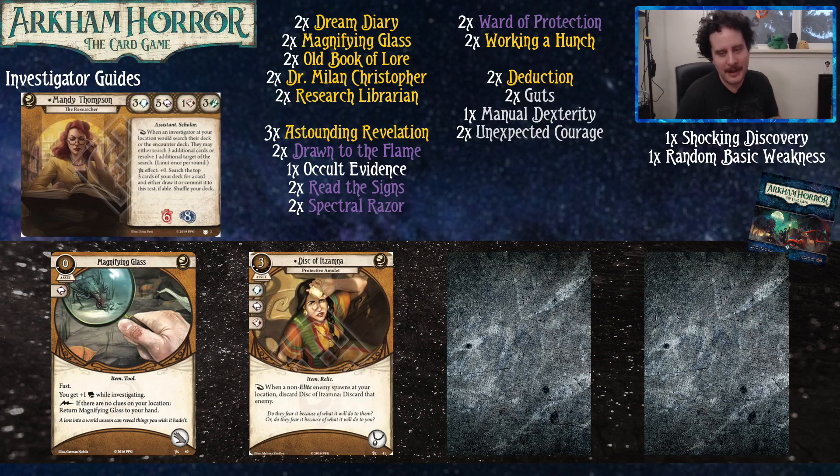Some upgrades from the core set: the upgraded Magnifying Glass is now fast, and you can put it back into your hand if you care about hand size or want to play another asset that takes up your hand slot, like Dream Diary or Old Book of Lore. There's also Disc of Ixamna — if an enemy would spawn at your location, it doesn't, and then you discard the Disc. She does have three foot and Manual Dexterity, Dream Diary, and Unexpected Courage to help her run away from enemies. The Disc of Ixamna is actually a pretty solid upgrade as a one-of, because you have such an easy job of finding it, especially if someone else on the team is a monster fighter.